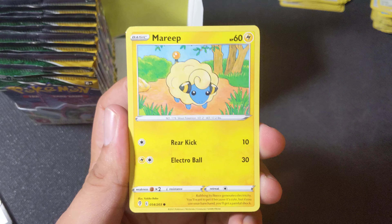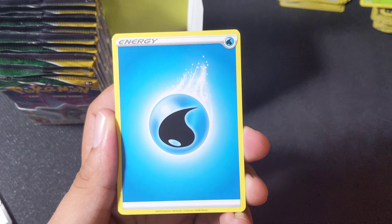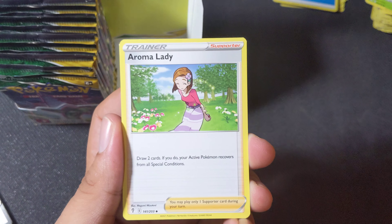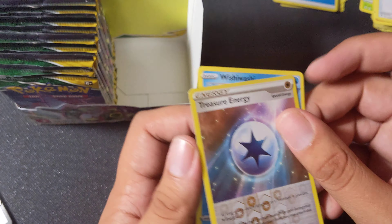Okay — Teddy Ursa, Mareep, Zorua, Hoppip, Water Energy, Boldore, Aroma Lady, Rescue Carrier, Treasure Energy, and a Wishiwashi. All right, that's the first part.